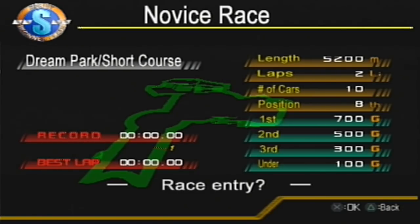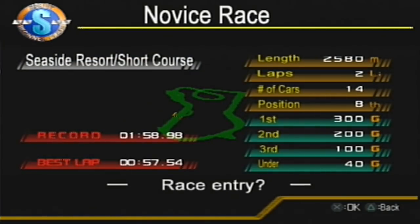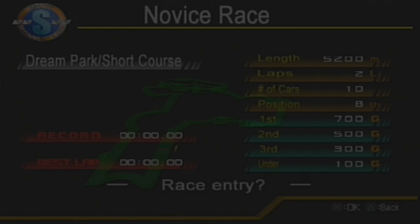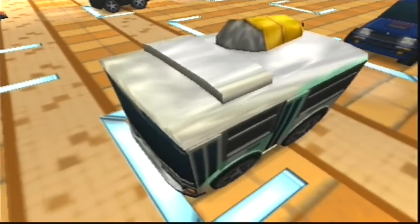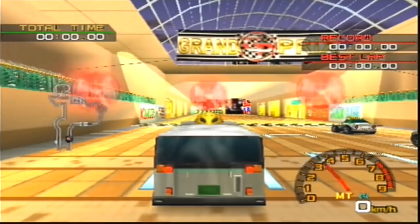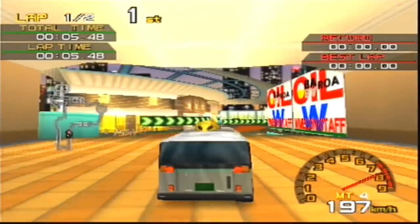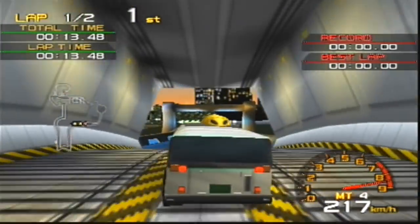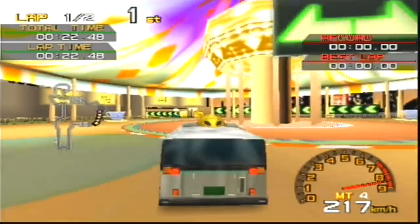700 gold for finishing first in a race we haven't won yet. One we've already won is now only 300 gold. So you get diminishing returns — which is why sometimes your second place in a new race at 500 gold is actually better than winning an already-completed race. If you keep getting second places in harder races, it's actually better than winning easy ones repeatedly. It encourages you to go for that little bit tougher race rather than just doing the same one over and over again.